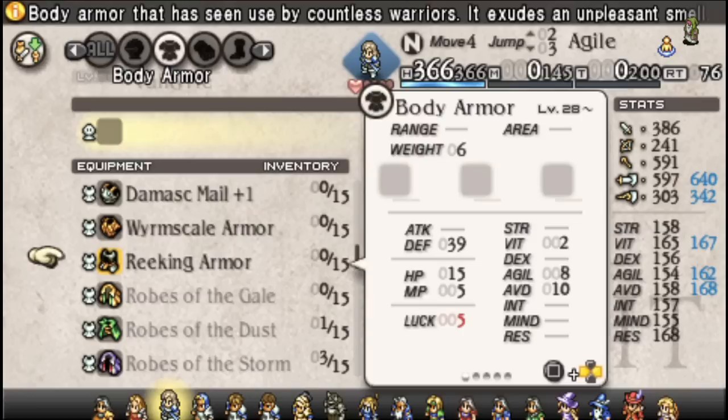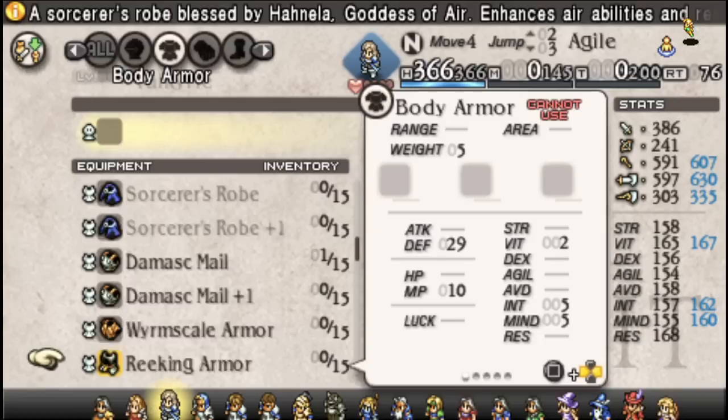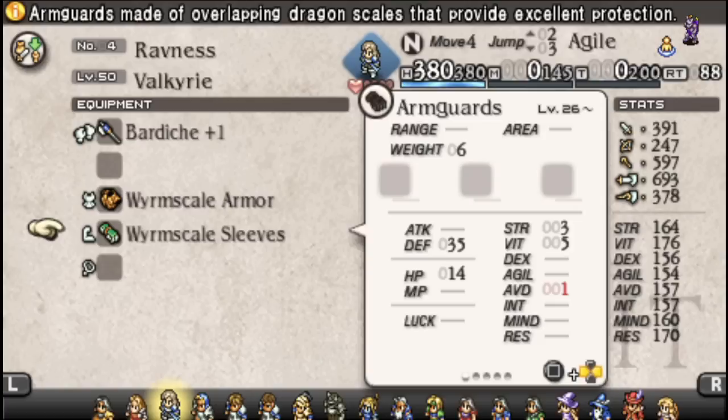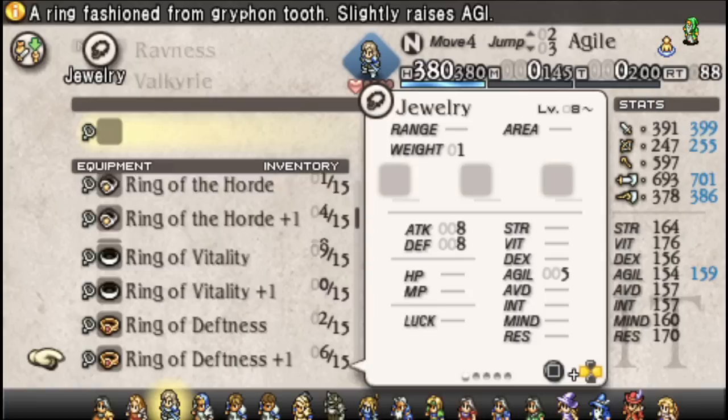Let's get the Brigandine — a lot of potential Dexterity on there, but we can get a lot more Vitality off the Balder armor. Reasonably speaking by this point you probably have a few Worm Scale armors, so we'll put that on there. Worm Scale sleeves are not out of the question either. Here we're going more for Vitality over everything else because we saw we were having a hard time resisting attacks, but we still want a unit that can retaliate.